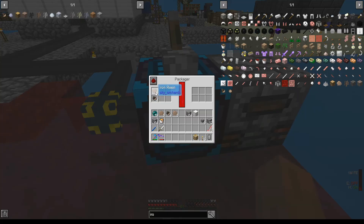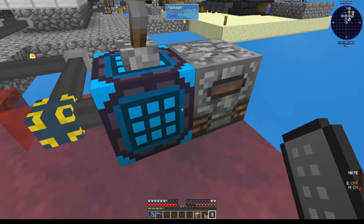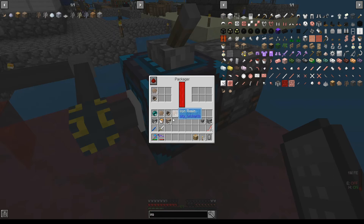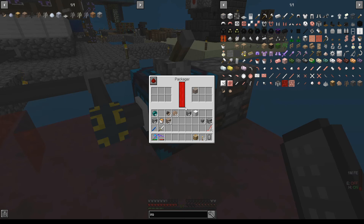As you can see, it gives us five resin and four acorns. Really easy to set up — just turn it off, give it one iron ember to start, and you're all set. Turn it back on and it runs automatically.